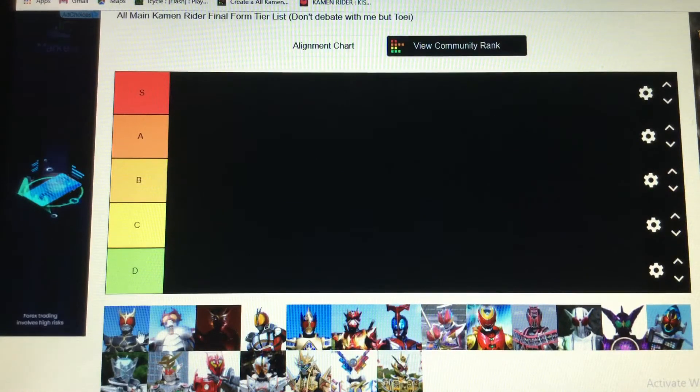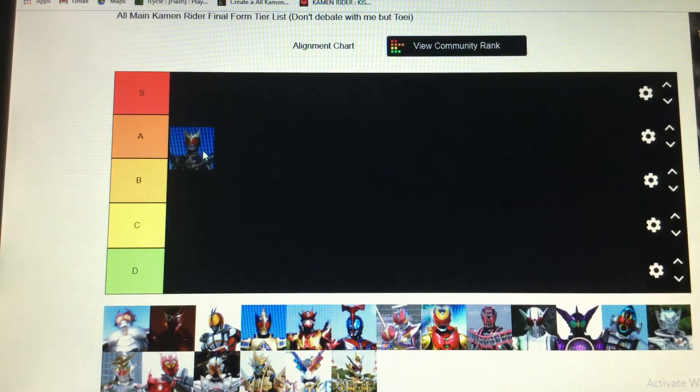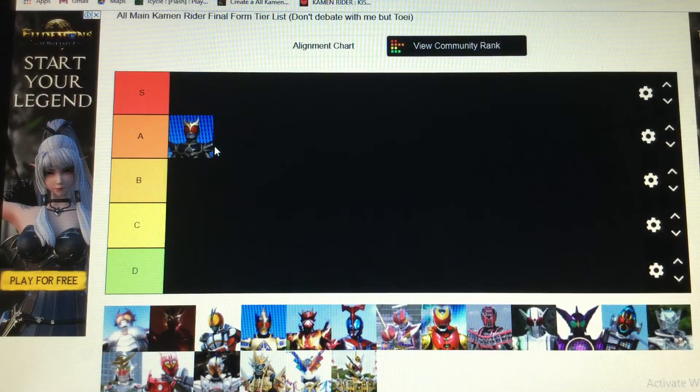Kuuga Ultimate — my favourite colour is black, so I kind of have a thing, but this is good. It comes in two variants: one with black eyes and one with red eyes. I personally think this is cool because it's more armour added to Kuuga, but at the same time he's more streamlined and he's got the gold and the black, which is really cool.